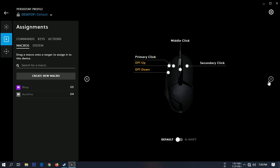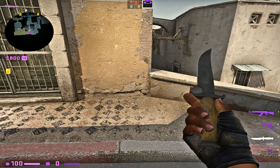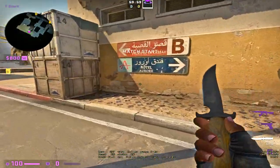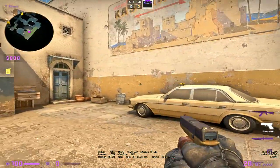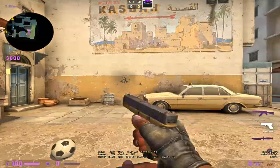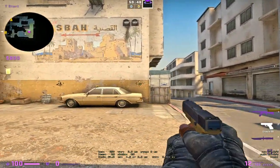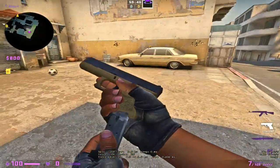Let's try it in the game. This is me shooting with the macro, and this is me shooting normally. You can already see the difference in speed.